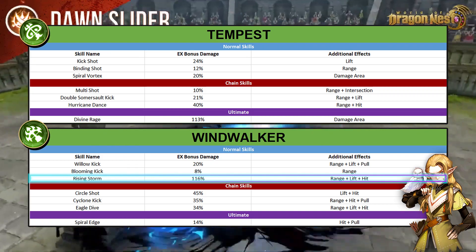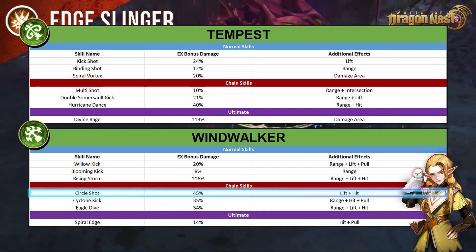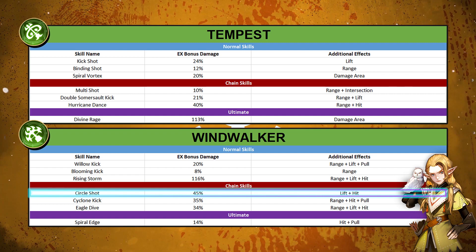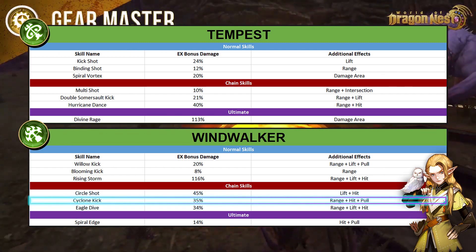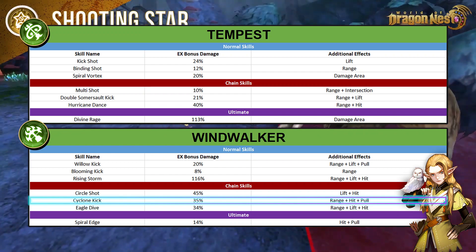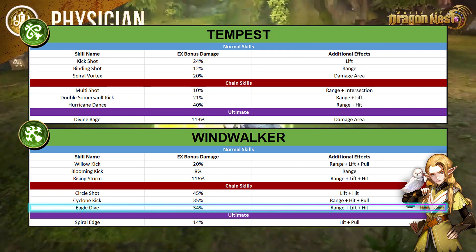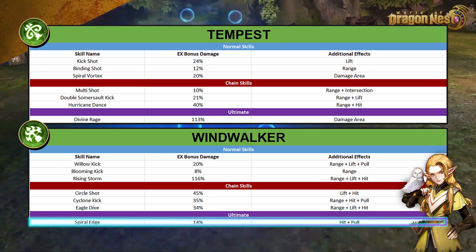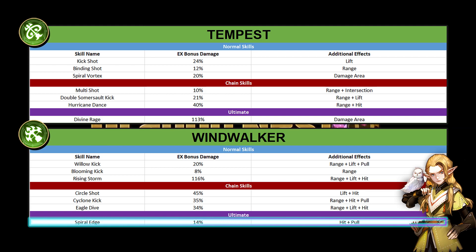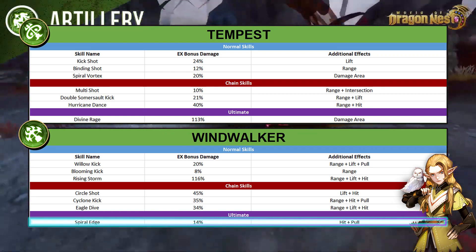Hands down one of the best EX skills at the moment. Moving on to the Windwalker chain skills, starting with circle shot — not sure what the additional hit was for; they could have changed it to range instead. Next is cyclone kick — the pull effect alone makes this skill powerful, pulling the target to the center of your AoE for more accurate hits. Next is Eagle Dive — finally some much-needed love, and expect this to be your go-to chain skill in the Coliseum. Lastly, the coolest ultimate: Spiral Edge. The pull effect makes it a must-have in PvP or Guild War, and the added utility makes it easier for teammates to cast their AoE skills — think Black Hole but faster.